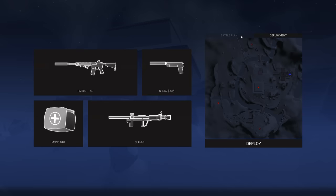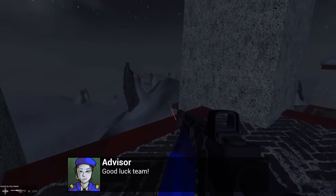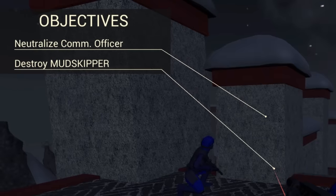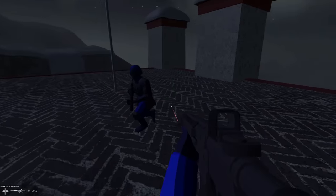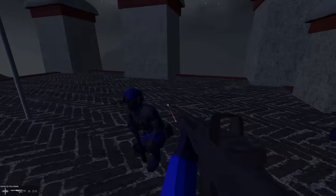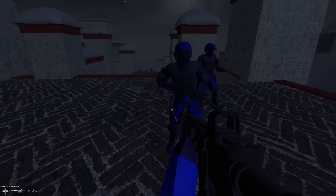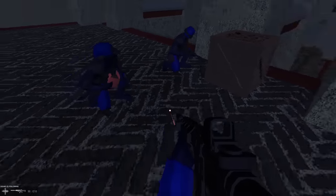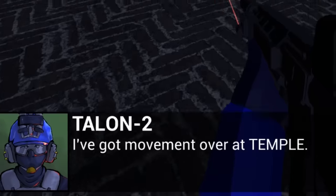The cool thing about spec ops mode is the procedurally generated scenarios — there are four different objective types that can happen at any point on the map. New objectives: destroy a Mud Skipper, which is the armored personnel carrier, and neutralize a communications officer. Check out the squad's spec ops gear — it looks impressive. They're wearing body armor, dark camouflaged clothing, night vision goggles. Default squad has two ARs and one submachine gun this time.